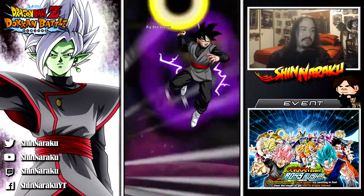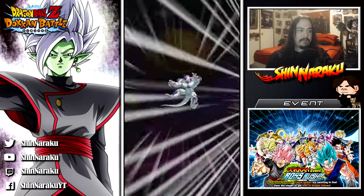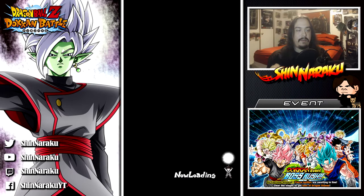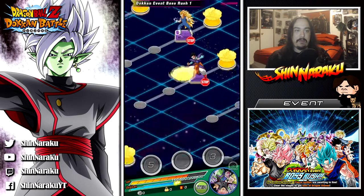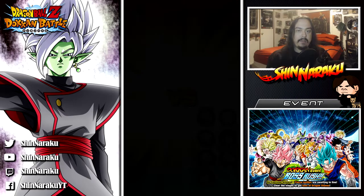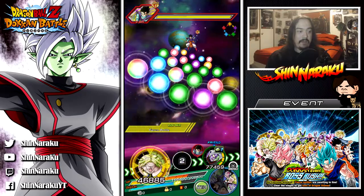Goku Black with the additional attacks — awesome! I definitely advise doing this event because those three Dragon Stones are delicious. Especially if you're saving up for the Super Saiyan 4 banner coming up soon. If I were to make a prediction, it'll probably be around July — Bandai Namco has a hard-on for the number 7, so July 7, 2017 makes sense. If I'm wrong, then I'm wrong.